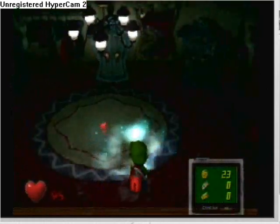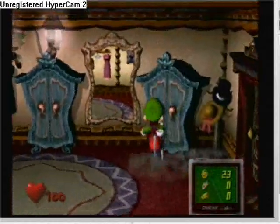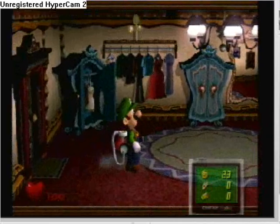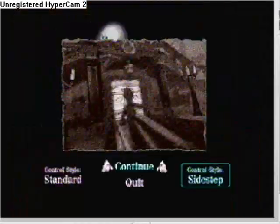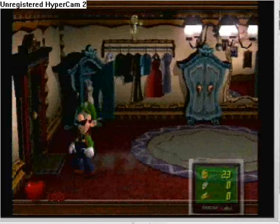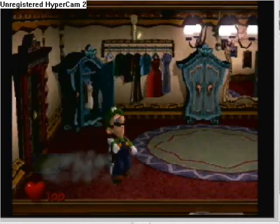For non-100% playthroughs, my preferred way of catching a blue ghost is to flash him immediately and then suck him in. But since you're doing 100%, the money gets really tricky in places around here. If I open this door, the ghost would come out and I'd have to suck him up — but he probably would have gotten lost behind this stuff. The preferred way I've heard is to sidestep with your back to the wall, corner him, and then instantly turn around and flashlight him. Something's wrong with my controller so apparently I can't do that right now.